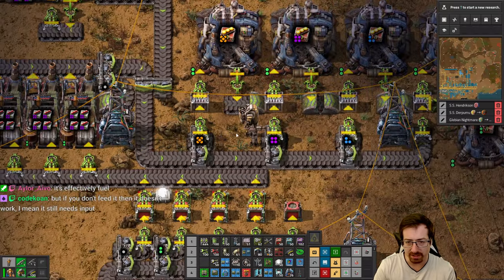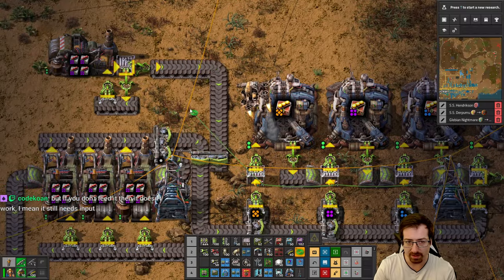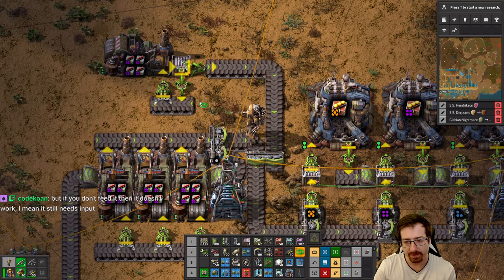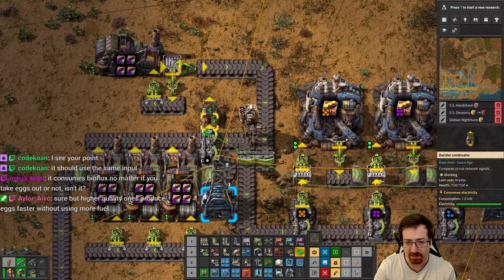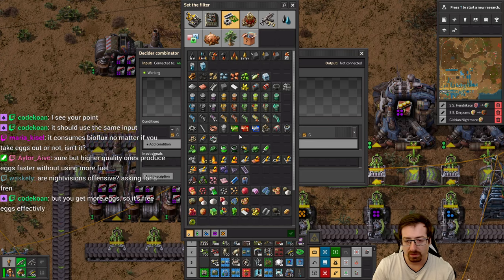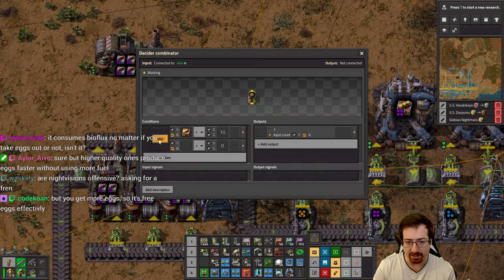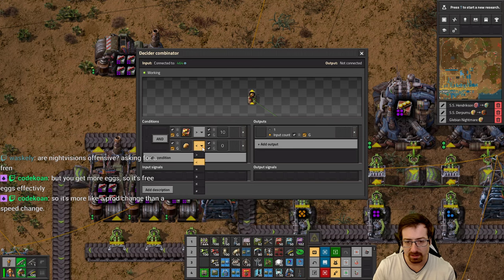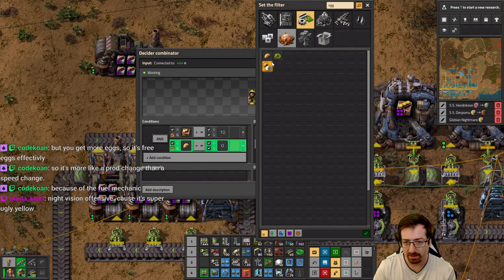So we're going to have to control this with combinators. We're going to want to measure the contents of all these guys. When we feed that into a combinator, let's imagine — if I have productivity module 2 of legendary greater than 10, and biter egg is 0, then we would like to output a biter egg, legendary. Maybe I should use the module 2s, because module 2s are actually really kind to you — they always recycle into exactly one, because the recipe is exactly four. So that's actually the best indicator: if I happen to have eight of these and still zero eggs, then maybe I on-demand an egg of that kind.